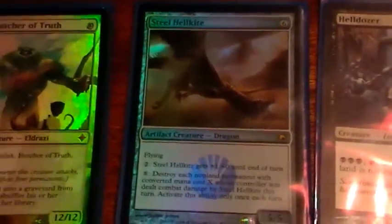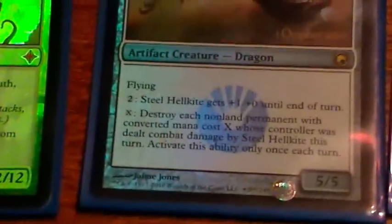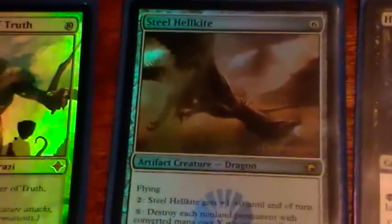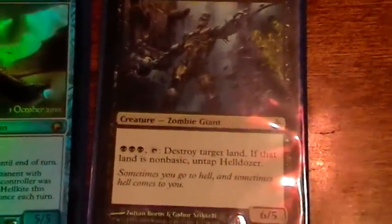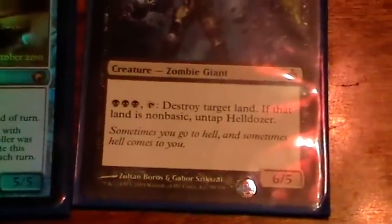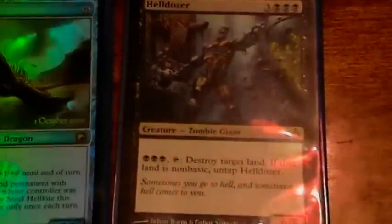Steel Hellkite is my really pathetic Emrakul replacement. It's sort of an Eldrazi — it can destroy stuff when it attacks, and if I have a ton of mana it can do some decent damage. Basically it's just another way that black can destroy artifacts or enchantments, so I think it's worth it. Helldozer is one of my favorite cards in this format, especially in any mono-black deck, because everyone's running a ton of non-basic lands and I'm running a ton of black mana, so this thing is actually really dangerous when it hits the board. It's one of the few creatures that's really worth it in a control deck.